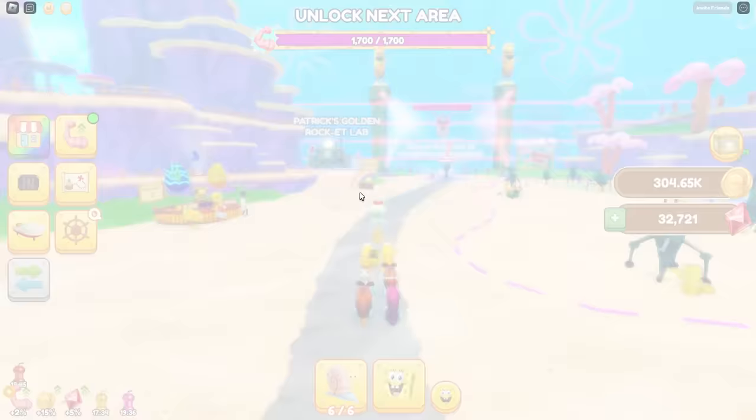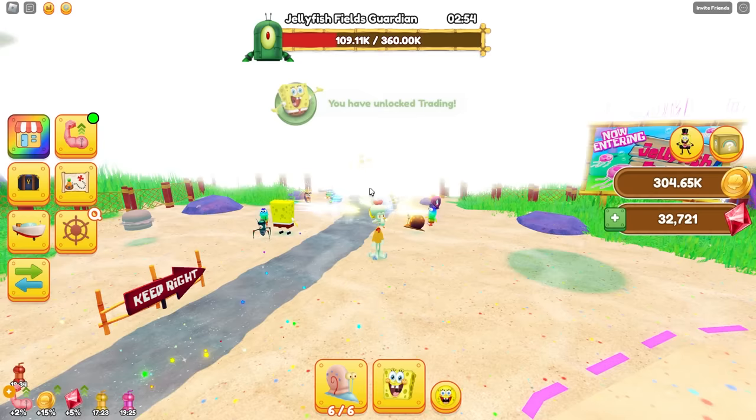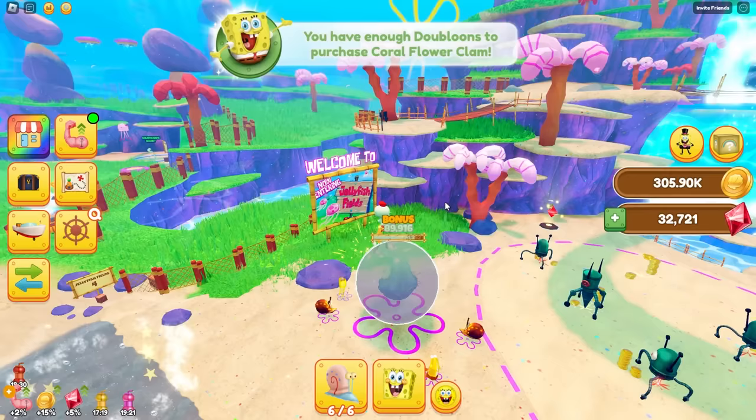And we're going to grind this thing. It's time to do the Plankton boss battle! All right, Plankton — I am challenging the Guardian. I have 180 seconds to destroy the Guardian. Pets, attack! You got this, Nico. Wait, I defeated him already! What? How did I just defeat him that fast? What? You know what? We're kind of overpowered. It's time to go into the next section.